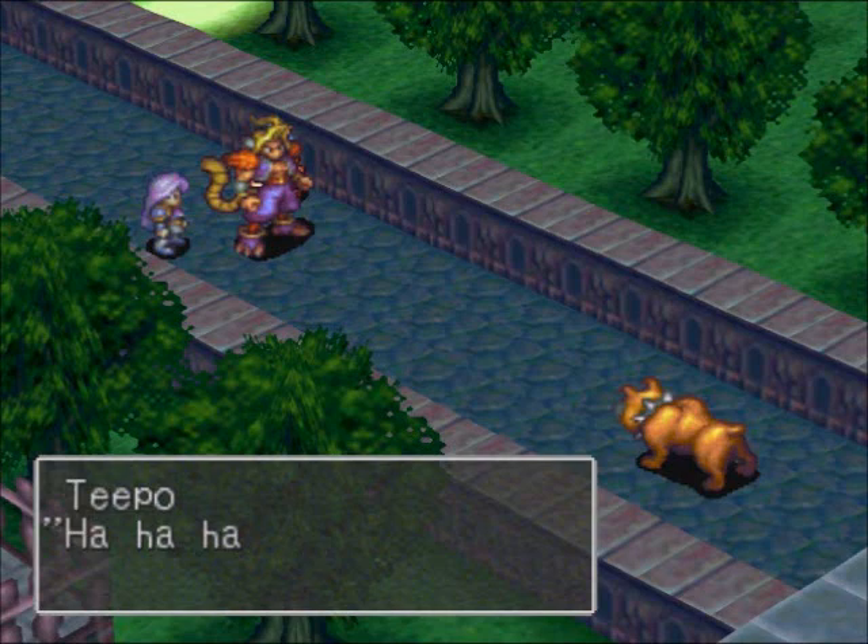Hey guys, welcome back to Let's Play Breath of Fire 3. Where we last left off, we infiltrated Castle McNeil, made our way through a bunch of very lazy guards, and were asked by one of these lazy guards to take out this dog, because the dog was meant to guard the door. If this dog lives, he will be getting in trouble because he's not doing his job — which he's not, because he's sitting there smoking.